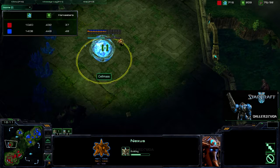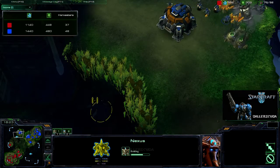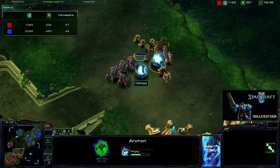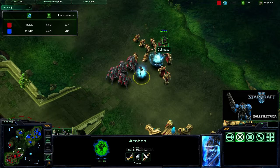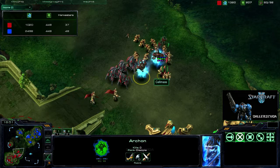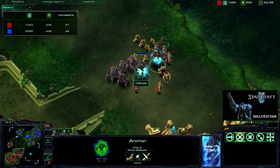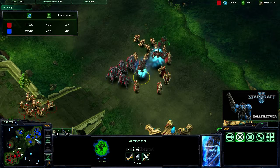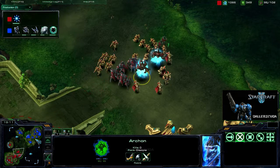He is also going for a third base here, but he did not go for the high yield like I did — because this one is risky since it can be seen with the Xel'Naga tower, but he did not have anything there. Archons being warped in — that's kind of strange. I'm not sure if they were High Templars or Dark Templars that got merged into these Archons. I don't know why he went for the Archons. Look at all those Zealots out on the field. He is researching Blink as well.